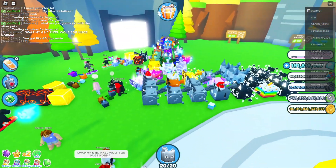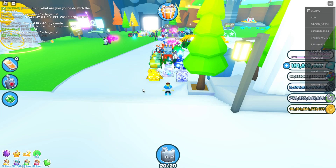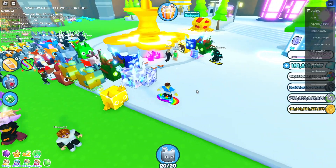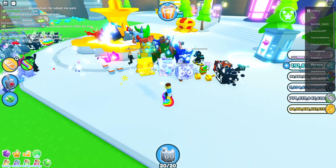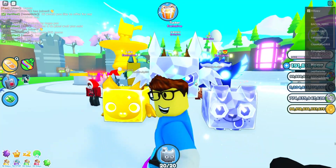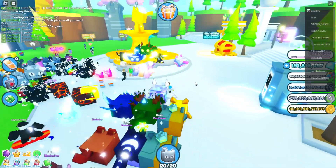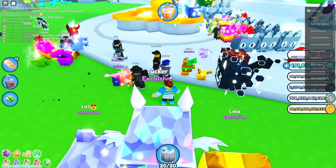I'm in the lobby right now and we're gonna try to see if there are some fake huge pets out here. I'm sure there's at least a couple and I'm gonna show you how to spot them. I have all my pets out so people can trade me. One of the first things you can tell if a fake is in the game is if a pet is moving really really slow - most likely they just spawned that pet in, it's not legitimate and they just duplicated another pet.